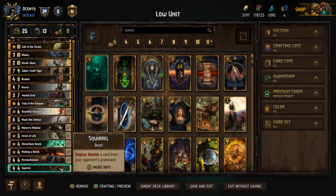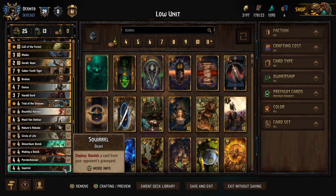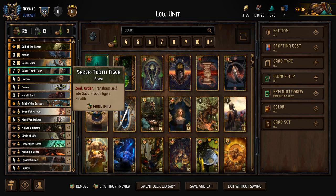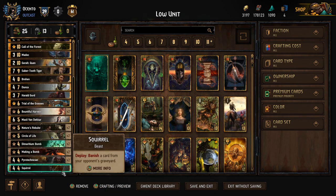Squirrel is just good for the Skellige matchup where they have graveyard manipulation. We're able to punish that. We have the Flying Redanian if we're playing against Syndicate, and every faction's got something that you just want to banish or get rid of. So it works out pretty well.